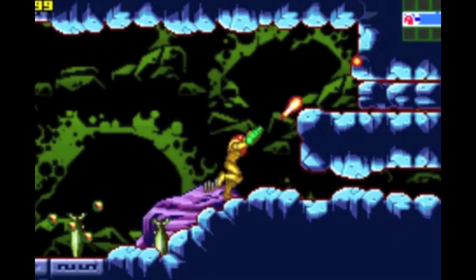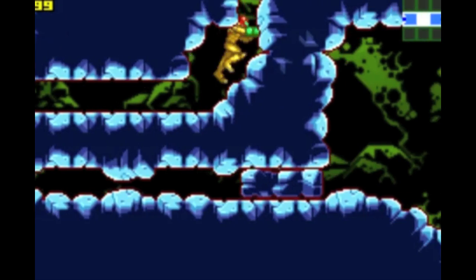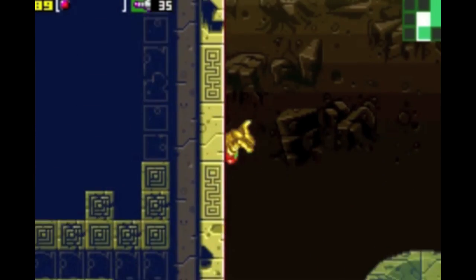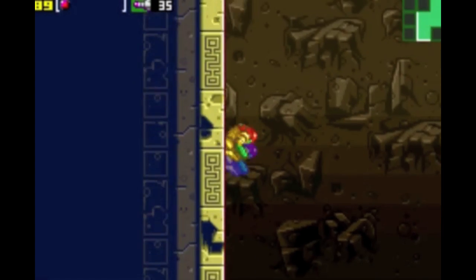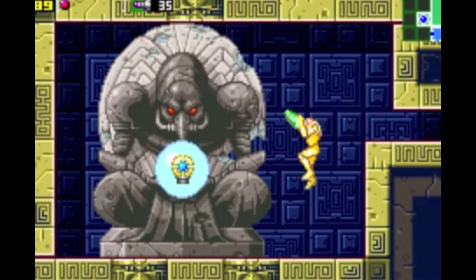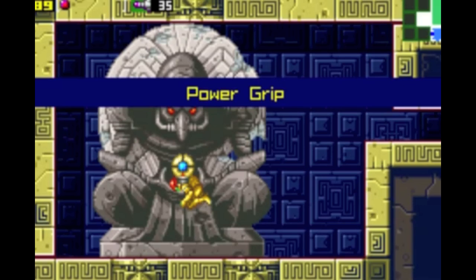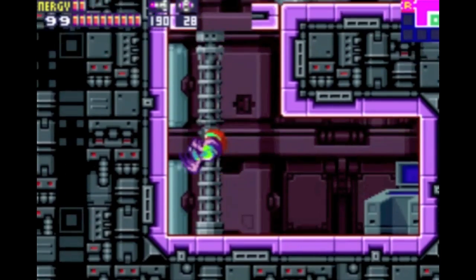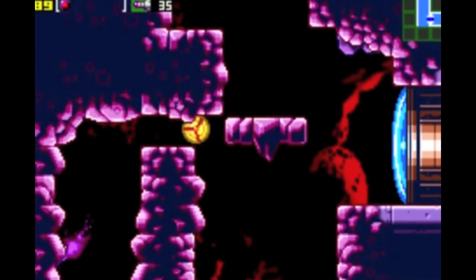Samus has the same abilities that she had in Super Metroid and Metroid Fusion, minus the climbing on ladders, and the wall jump has been fixed to work exactly like it did in Super Metroid — kudos to Nintendo for doing that. Although in order for Samus to grab onto ledges, she has to obtain the Power Grip first. In Fusion, Samus is able to do that naturally, so this explains how she got the Power Grip in Fusion.